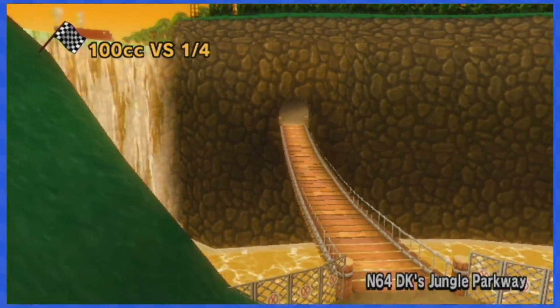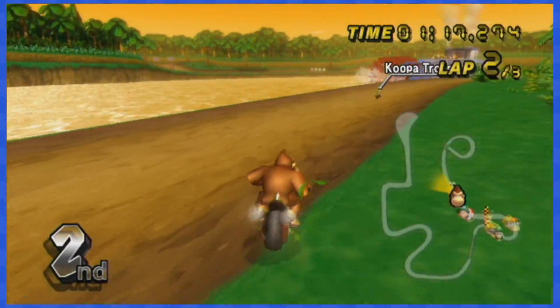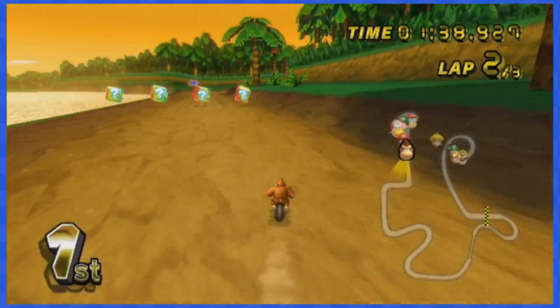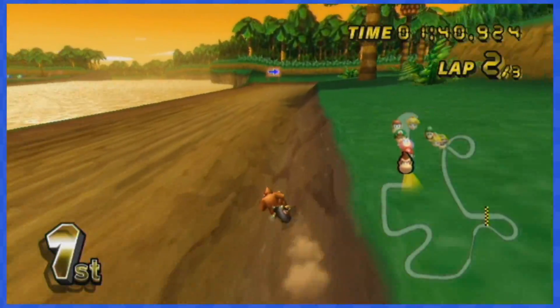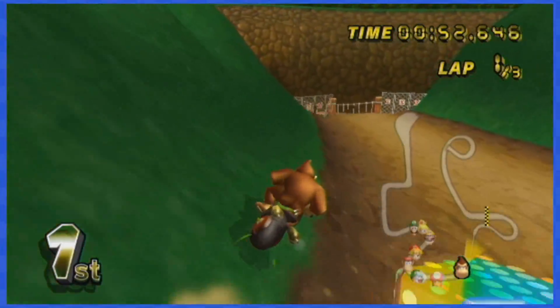N64 DK's Jungle Parkway forces you to go in the grass to dodge the first set of item boxes. Once on the other side of the river, keep hugging the dirt to dodge them. That's pretty much what you'll have to do for all of the remaining boxes.